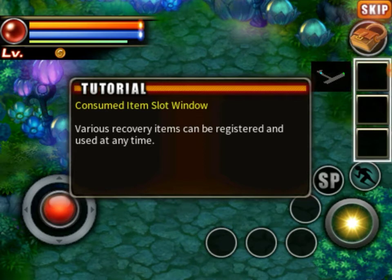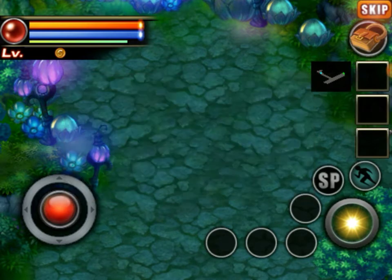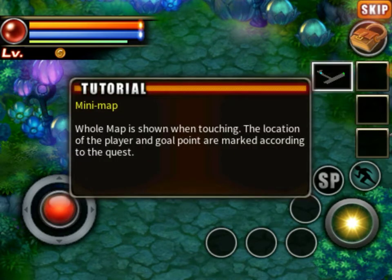Consumed items slot window — various recovery items can be registered and used at any time. You got your mini-map.